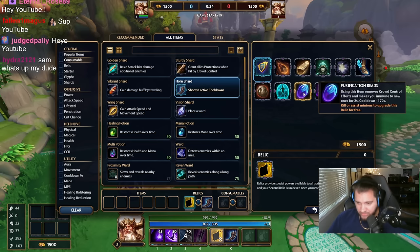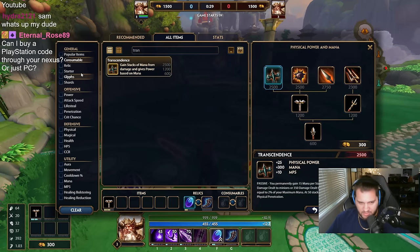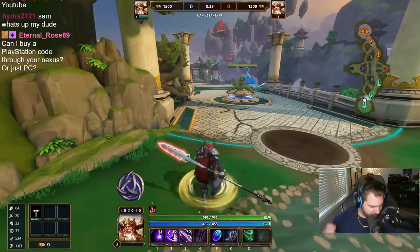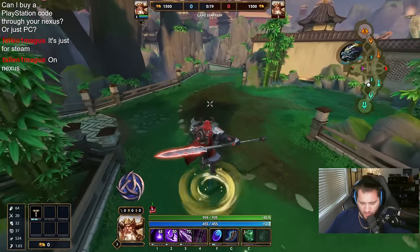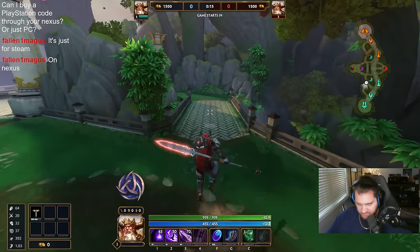Potentially game-changing and I want to see if we can make it work today. I'm probably just going to go Transcendence with a Chalice and then go blue buff, because my mana seems not too bad. A full one-two-three combo is only 160-165 mana.